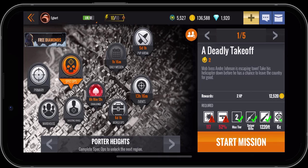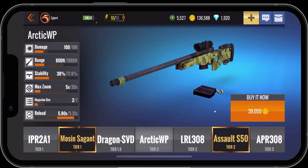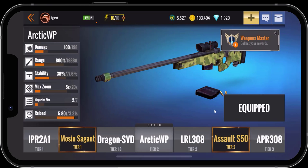We're going to see if we can do this mission. We cannot do this mission until we have a sniper rifle that does 117 damage and has 52 percent stability. If we go to start the mission and click on weapon arsenal, it automatically takes us to a tier two weapon — this is the Arctic WP — and we can buy it for 39,050 coins. Let's go ahead and purchase that and equip it. We now have a weapons master achievement.